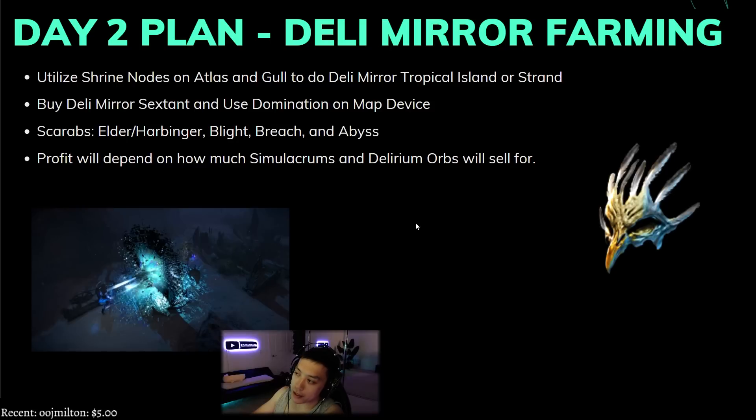The shrine nodes are super strong — they act like a mini headhunter buff. You want to buy the deli mirror sextant so you can use domination on the map device to get more shrines. The more shrines on the map, the stronger your character will feel like headhunter, and the goal makes your shrines last longer along with the map nodes on the tree. For scarabs I'll generally use elder, harbinger, blight — which is very important — breach, and abyss. Profit depends on simulacrum and delirium orb prices, but delirium orbs will always be quite expensive.